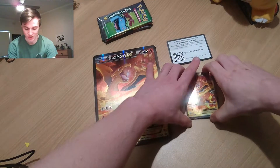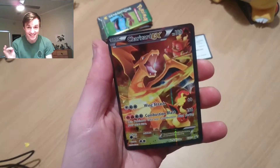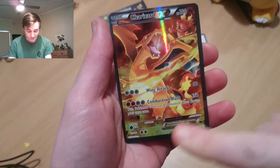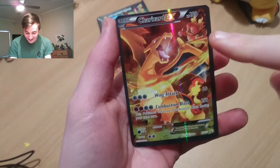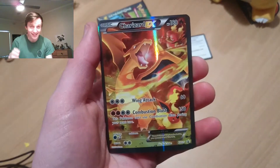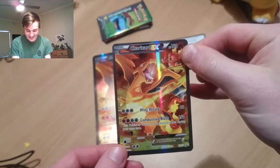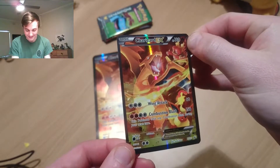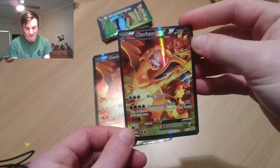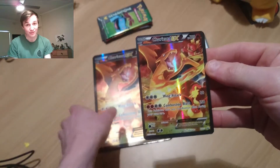Check this out — this is insane. Here's the Fuller card, the promo card that we get. Look at Charizard, look at Magmar, look at Flareon. These Fuller cards are probably my favourite. They're just insane — the whole card is covered, there's more than one Pokemon, and it's still got a bit of a shine. These boxes are unreal, even just for the Fuller cards.